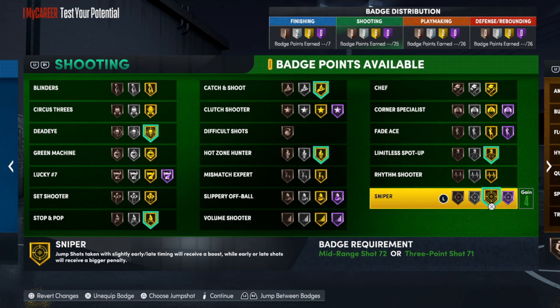This is the shooting badge setup before I added the additional seven badges. I would go with Deadeye, Stop and Pop, Catch and Shoot, Hot Zone Hunter, Limitless Spot Up, and Sniper — all on gold. If you want to save a couple badge points you could take off Sniper, since it's supposedly not that great, and maybe put Blinders on instead, which adds to your ability to shoot when someone is behind you. This build does have some ball handle to it, which is why I have Stop and Pop on, but if you're strictly catching and shooting you can swap that for Blinders.